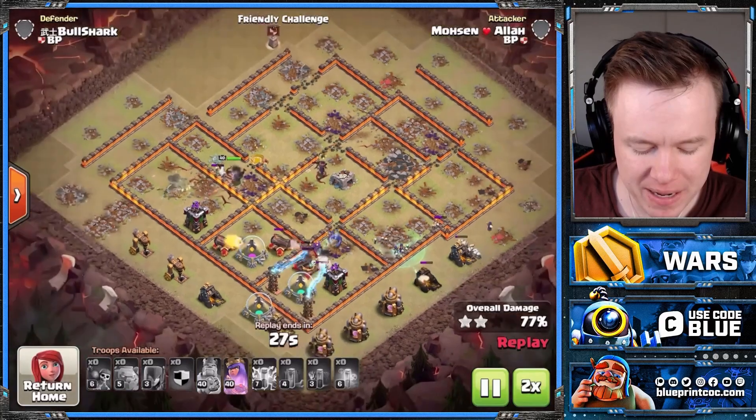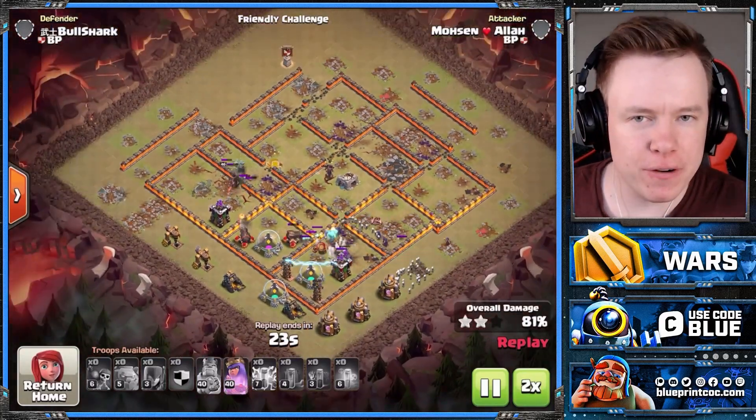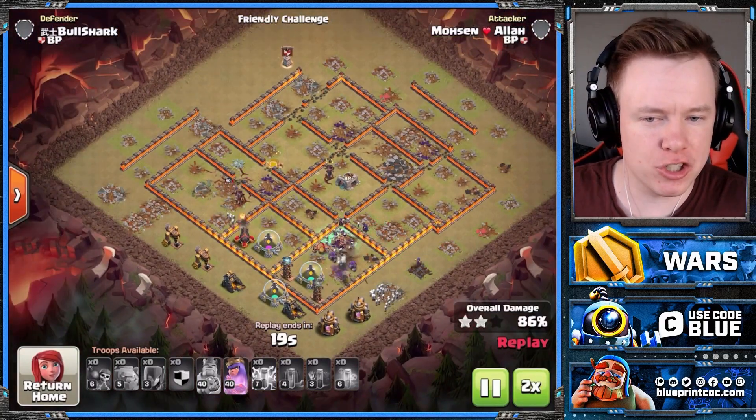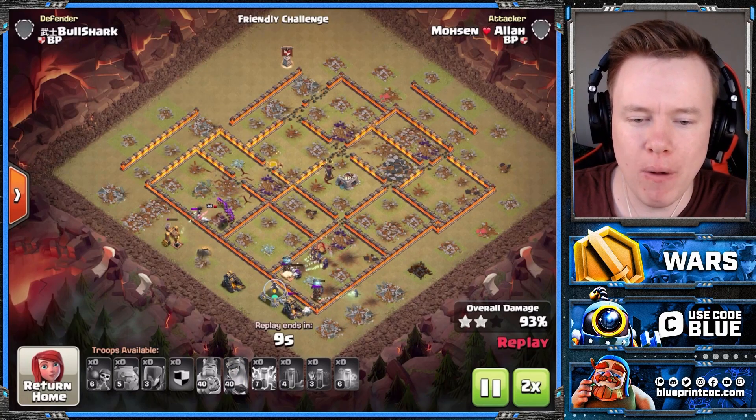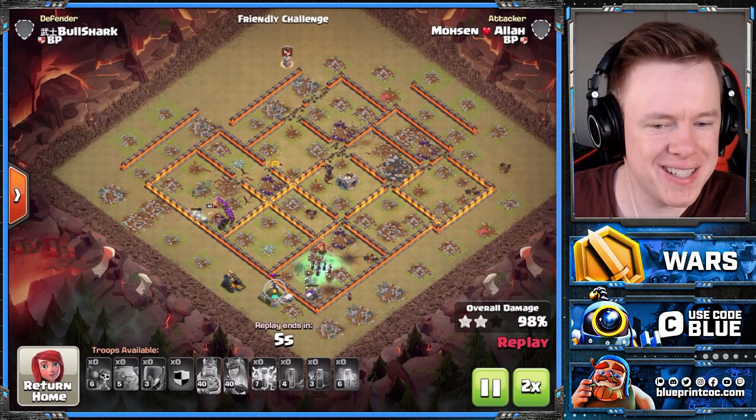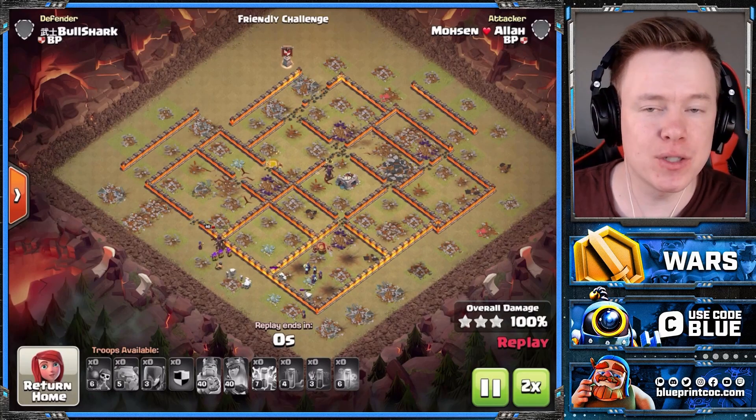We'll skip through the last little bit of this, but it's very similar to the Town Hall 9 one — just an extra level essentially. Instead of using mass spells, we are going to overwhelm the base with our troops and taking out those pesky Inferno Towers.